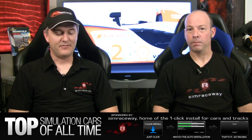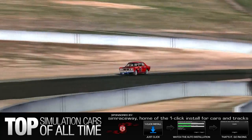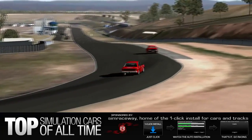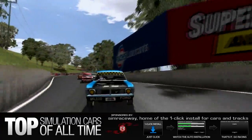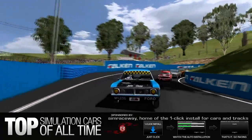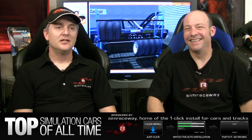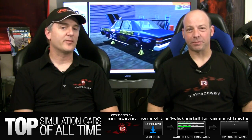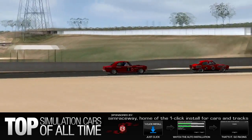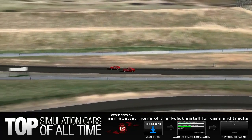Next up we have the Osmotors Bathurst Legends 1972. There are three cars in that mod, but we picked the GTHO Phase 3 Falcon — a Ford. There was also a Holden and a Dodge, but we picked the Ford. The reason I picked this one is it was at rFactor Central. It's actually version 1.3, and looking at the voting it's got like 456 out of 500 on the rFactor Central scale. These guys have gone into pretty good detail with it — even just what they've done with the showroom.